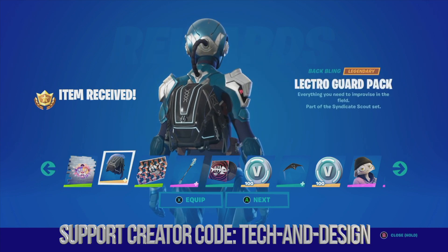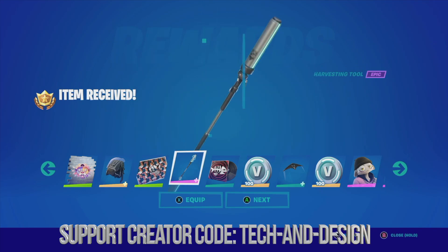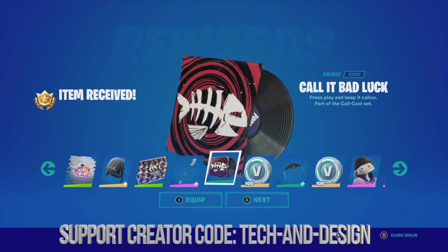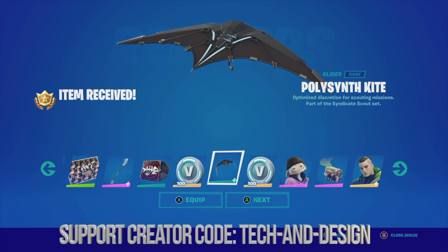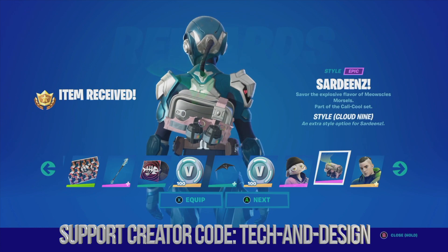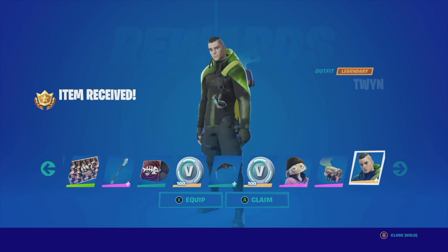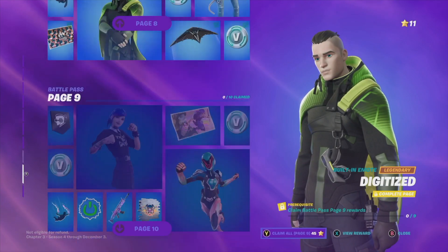Next is the back bling — equip it or go next. Same goes with the loading screen, the harvesting tool, and the music. Then claim some V-Bucks, get the glider, more V-Bucks, a style, another back bling, and finally the skin. That's it for page number eight.